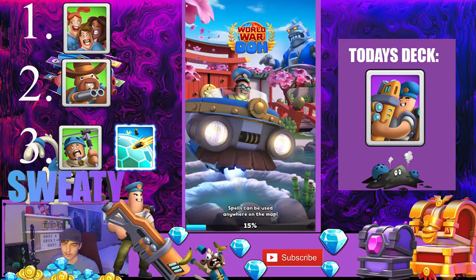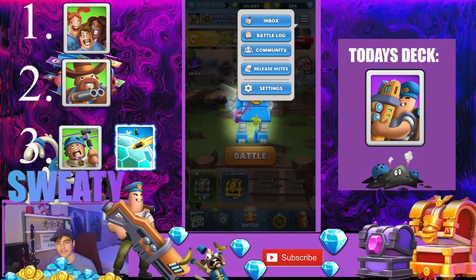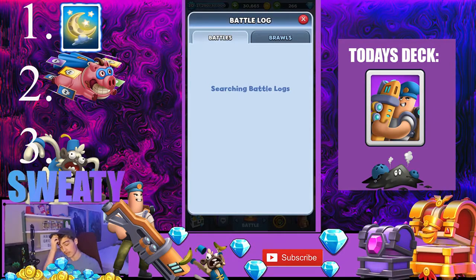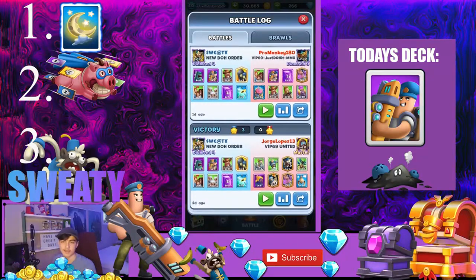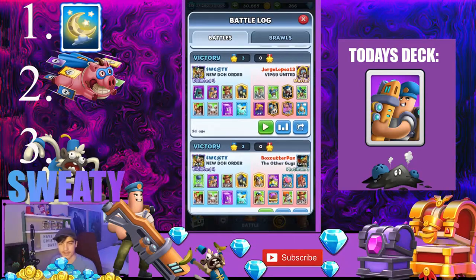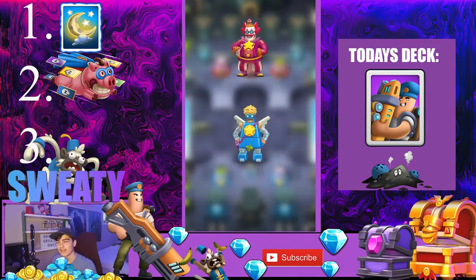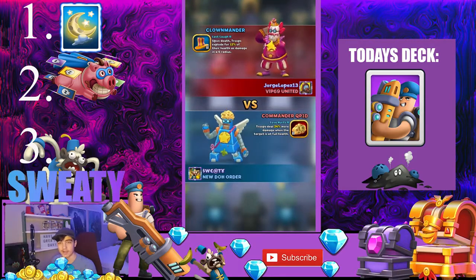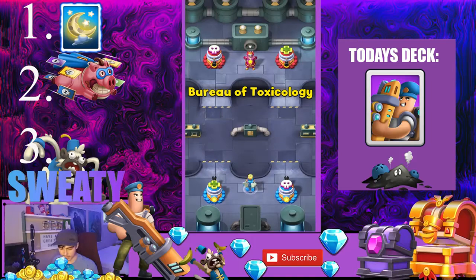Those are the top three cards that benefit him. Now moving on to the ones that counter him. Number one is obviously going to be Nightfall. Nightfall has a very long duration depending on what level it is. If it's Nightfall, Van Gun can't shoot. If your opponent has a cycle going and keeps playing Nightfall, he's not going to be able to shoot, which counters your deck completely — unless you've got something else in there that does tower damage, you're definitely not going to win that match.